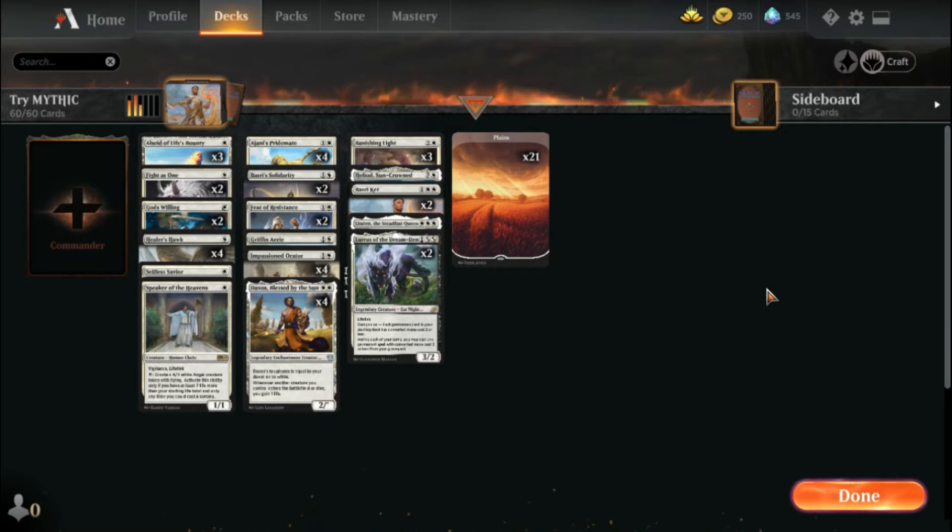Hey everybody, it's Charla, and today I'm going to be trying out a new deck. This is a white weenie deck. The other day when I opened my Core 2021 pack from the end-of-season rewards, you all saw that I pulled my second Basri Ket. With that in mind, I decided it was time to upgrade my life gain deck, with everything in this deck being mana cost three or less.